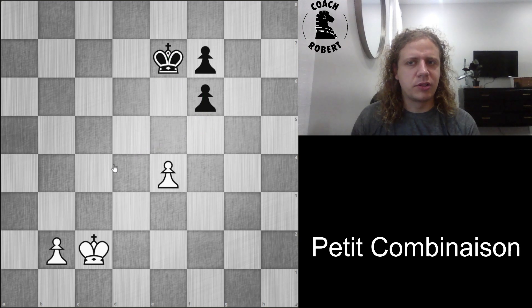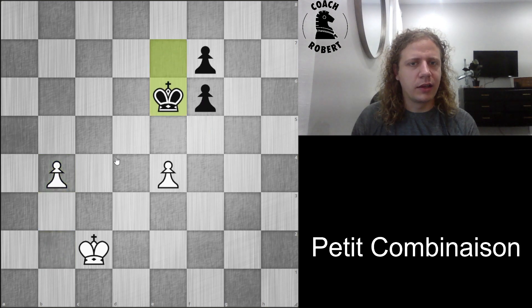So we need to create threats immediately, and this is why we play b4. Now after b4, they'll probably bring their King towards this b-pawn in some way. Here they're threatening to play f5. The reason I chose this move to illustrate the idea is that if you play a kind of slow move with the King, then they do get f5 and they're just doing okay.